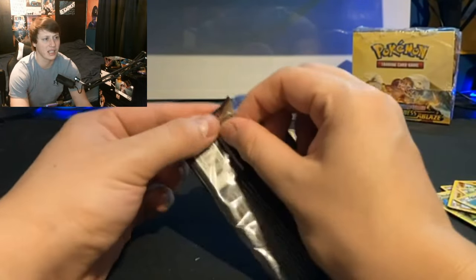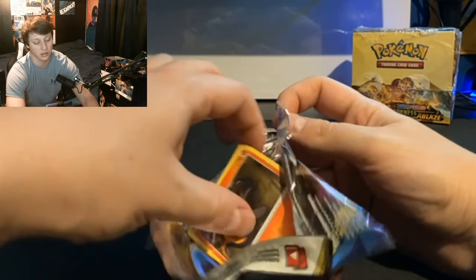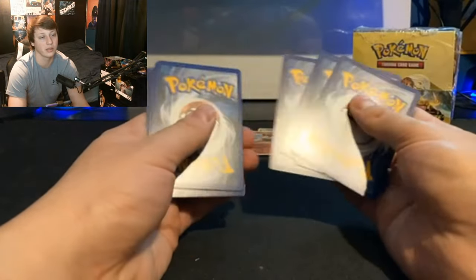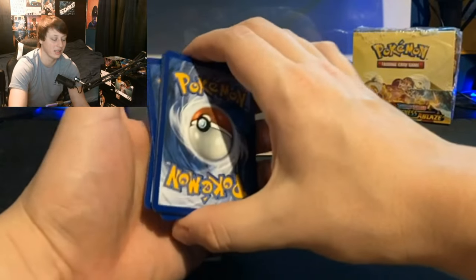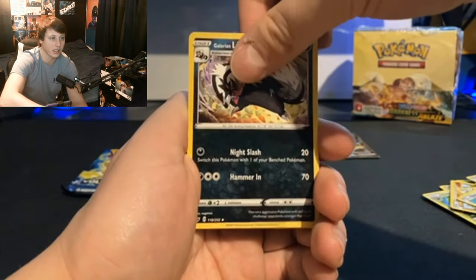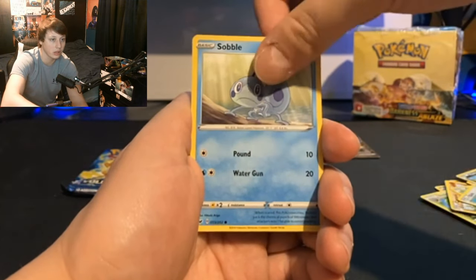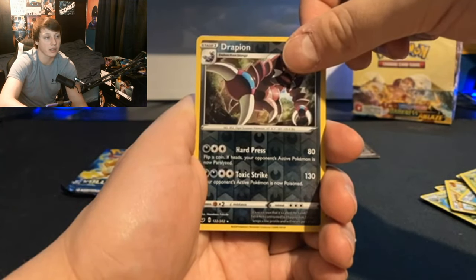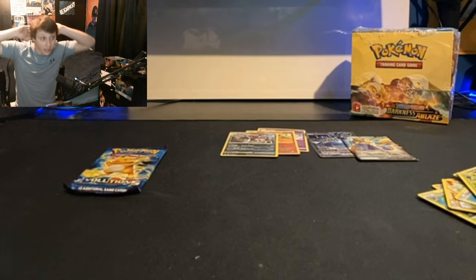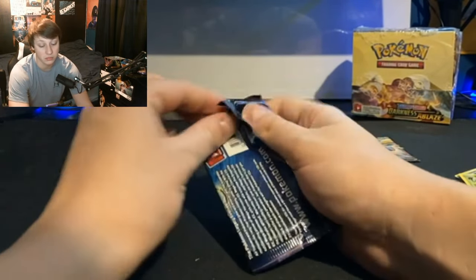Alright, let's get into it. We got a fire energy, potion, Hitmonchan, Galarian Linoone, Salandit, Galarian Ponyta, Minccino, Sableye, Combee, a reverse Drapion, another reverse Drapion, and our rare is a Zamazenta V! No way, let's go! Oh my god, these tins are insane for only two packs — I hit something good on both of them. Pretty good, pretty good, let's go!